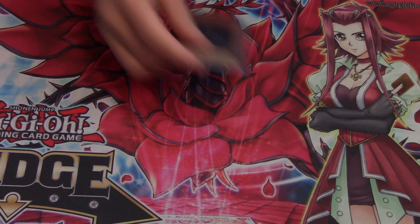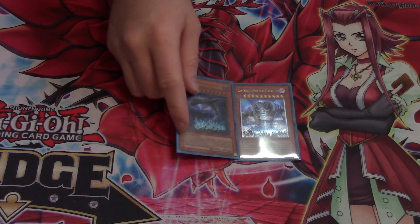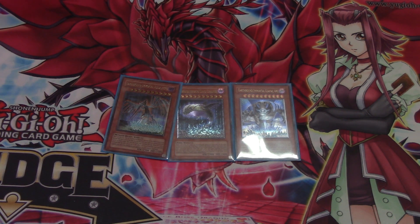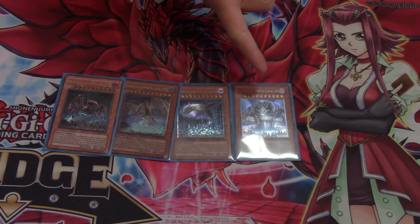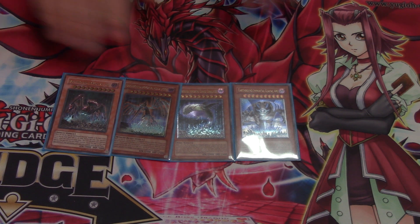First off, we run one Earthbound Immortal Kappa — I'm not going to try to pronounce these — the alien one, the giant, one whale, one Ascelipiscu, and one Earthbound Immortal Yura. I know I probably butchered their names. You guys can correct me down in the comment section if you like.